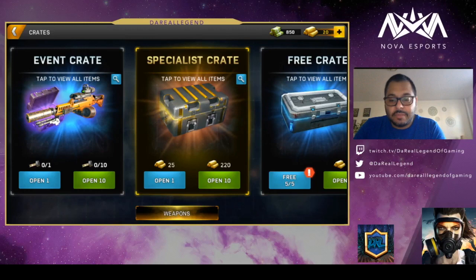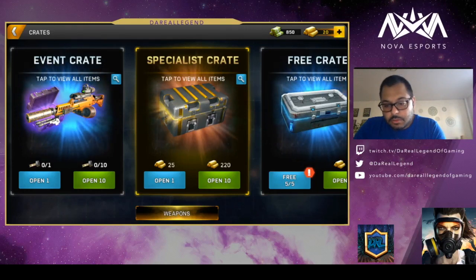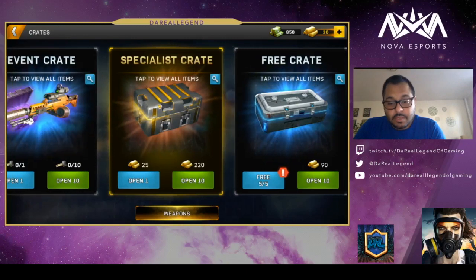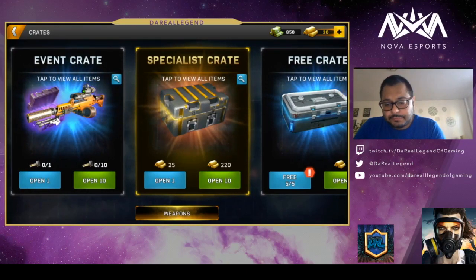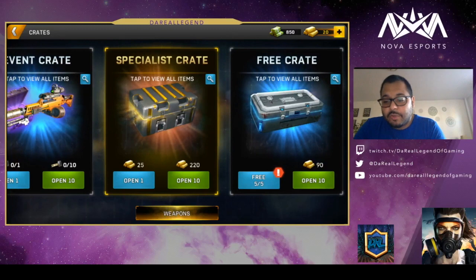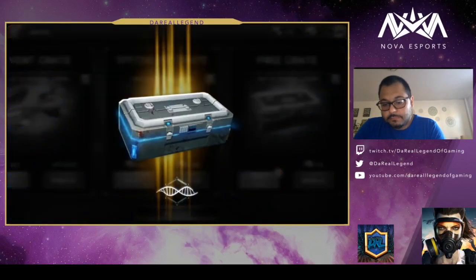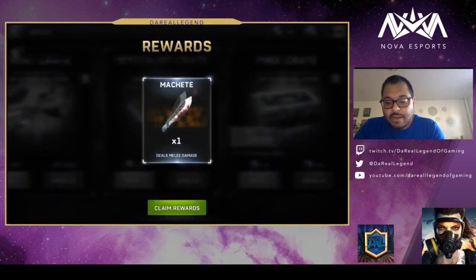Here's where the gold comes in. There are different crates that have items — specialist crates, and event crates that require other things. But right now we have a free crate, so let's open it up. We got another machete.